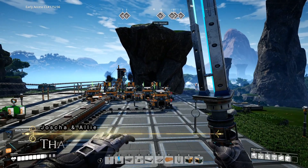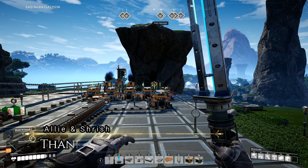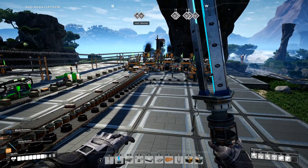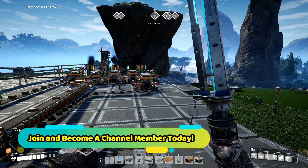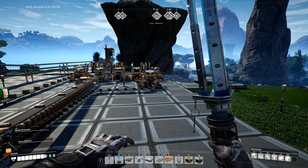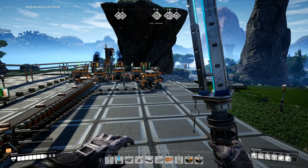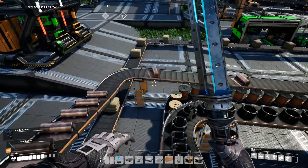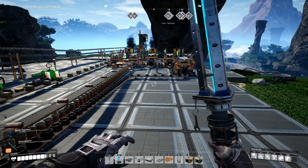Hello everyone, Green Gemini here, back with your next episode of Satisfactory. Things are a little different from last time. I mentioned doing an in-between episode where we redid all the copper smelting, which we've done. If you want to see that 19.5 episode, become a YouTube member and hit that join button to support the channel — that's the extra content for supporters.